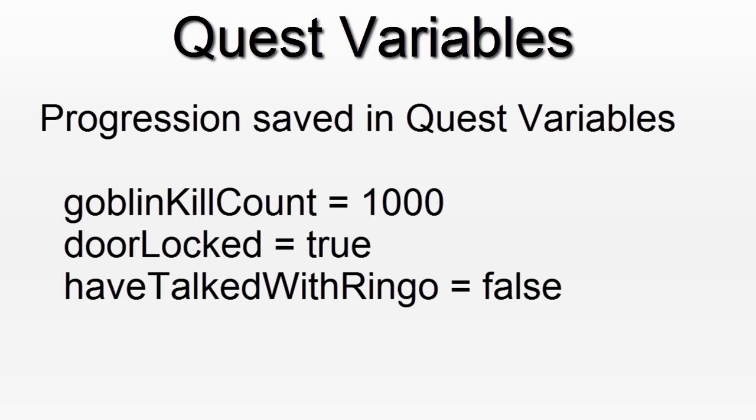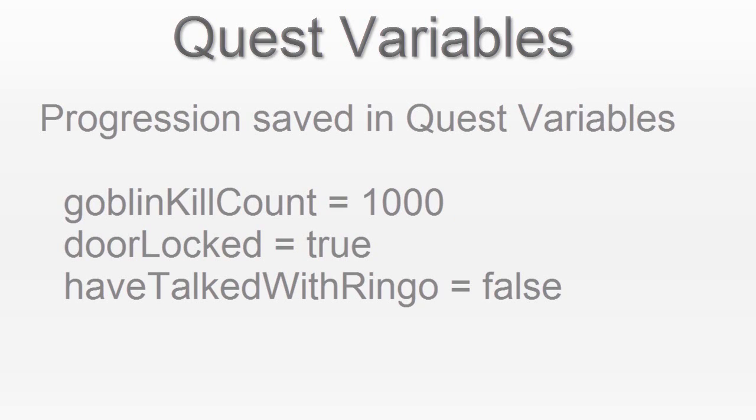When the event Kill Goblin is triggered, it could increase the Goblin Kill Count by 1. Another example could be tracking if a door is locked, if you have talked with a certain NPC, or if you have reached a certain map. Quest variables are very important because it's the only way to track the progression in a quest for a player.